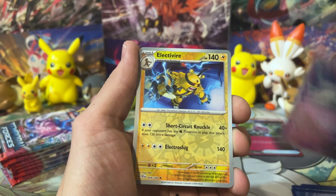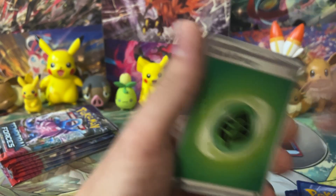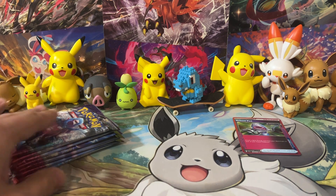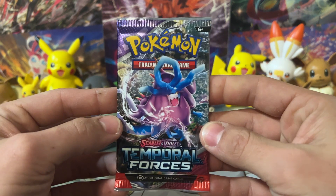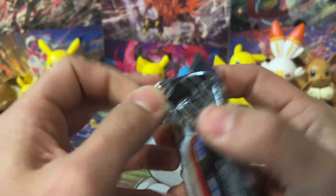We got Sableye, Iron Valiant, Electivire, a Full Metal Lab, and an Iron Thorns. That would be pretty much the first three-pack blister or something like that. Let's go ahead and dig into our next pack - this is the fourth pack and we've got plenty of packs left.